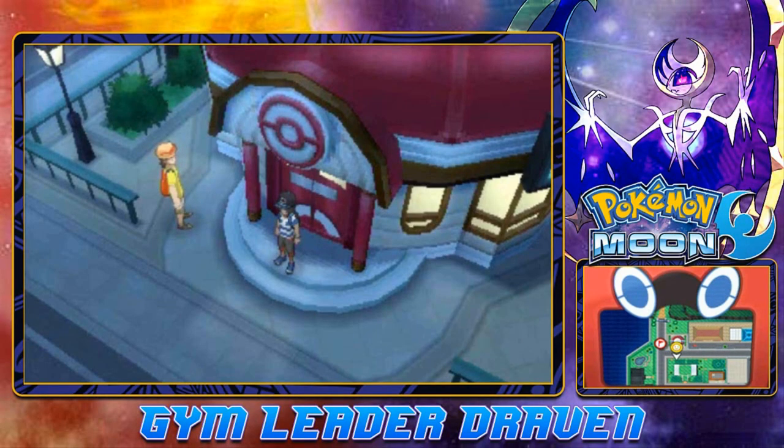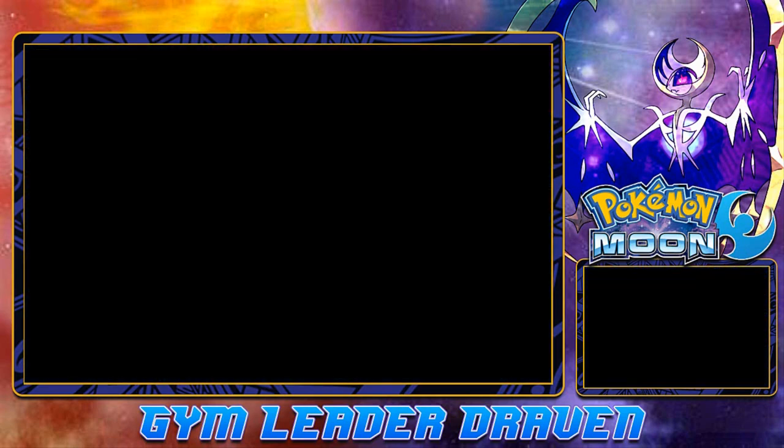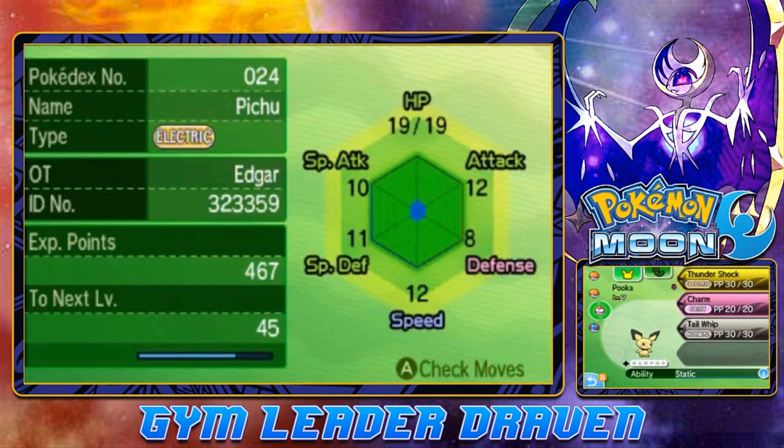What's up, guys? It's me, your badass host, Draven, and welcome to another episode of our Pokemon Moon Walkthrough. So in our last episode, we were looking for items and battling people, managed to take on Team Skull, and then I realized that I can trade now. So that's exactly what I did for one particular Pokemon we can find around here — that is Pichu. I gladly named it Pooka, named after the Pikachu from the Indigo series. Eventually this Pichu will evolve into an Alolan Raichu, a Psychic and Electric-type Pokemon.